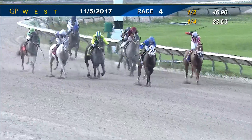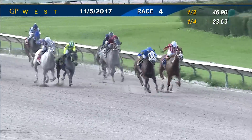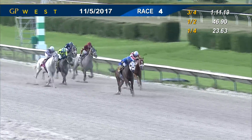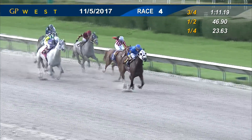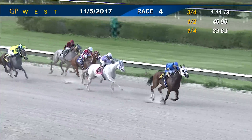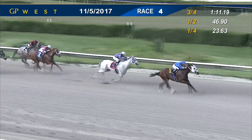Cautious Giant has the lead. Noble Venezuela, set down by Daryl Holland, trying to stay with him second. Prudhoe Bay is third. McFly and Griff are next. Final sixteenth of a mile and Cautious Giant and Jaramillo have one to fight off.